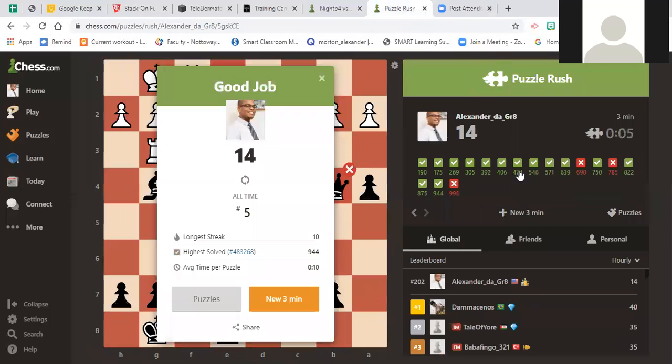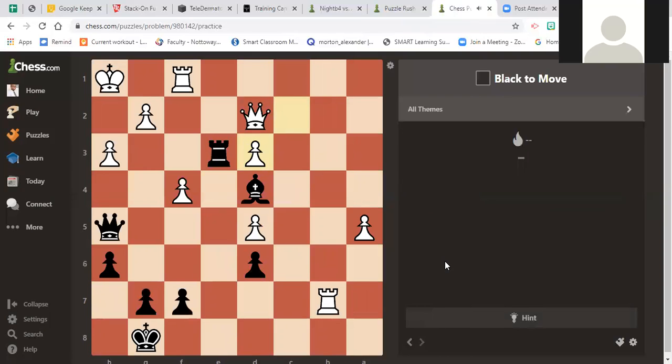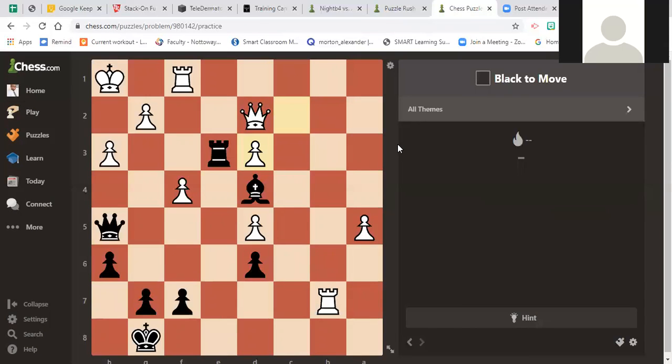Let's do another one real quick. Now this one — I'll be honest — I was really struggling to find an answer. I think I had like 20 seconds left on my Puzzle Rush time. I played rook e2 with the idea of attacking this pawn, but that's not the best move. I'll ask my students to try to find the best move for black in this position. It is a little complicated.